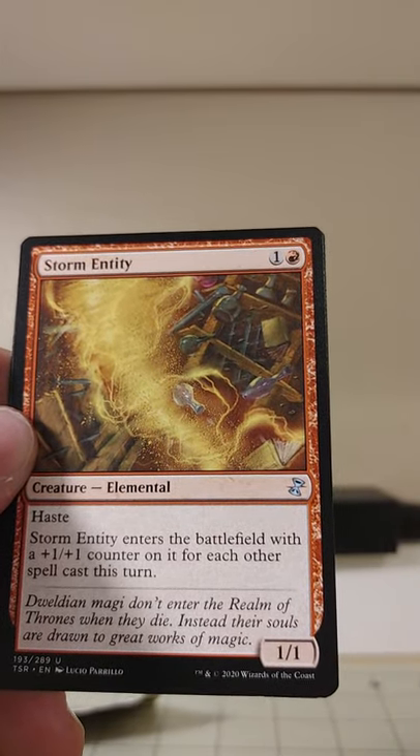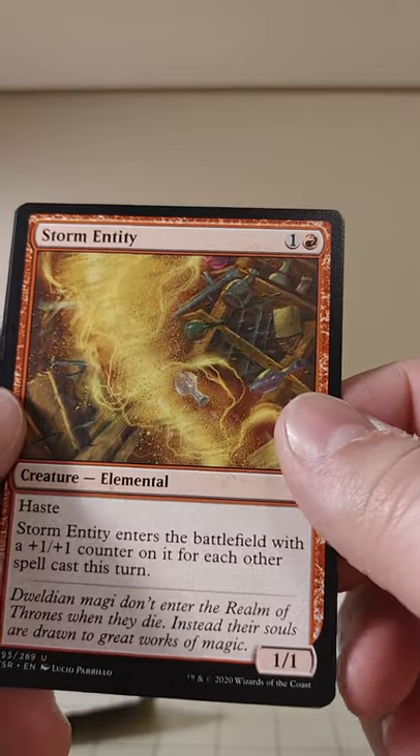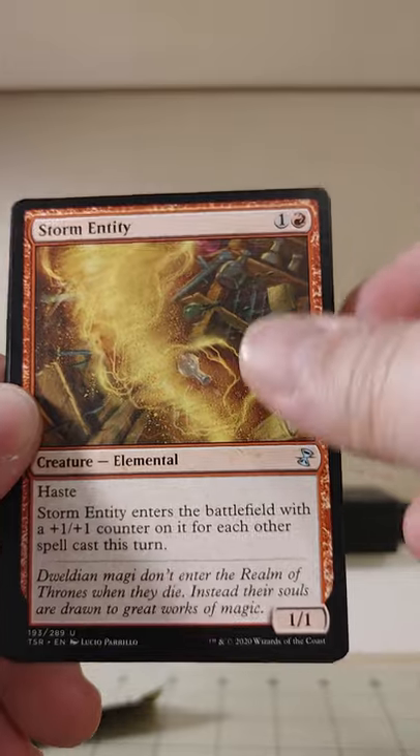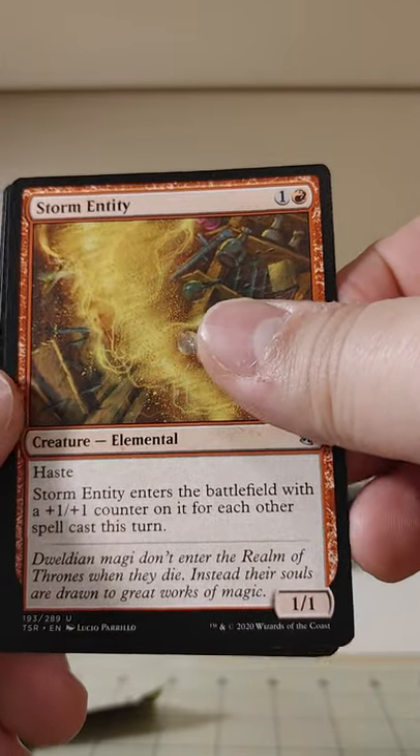Storm Entity — a 1/1 Elemental with Haste. It enters the battlefield with a plus one, plus one counter on it for each other spell cast this turn. Hence the name: Storm Entity.